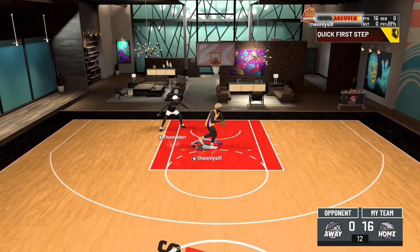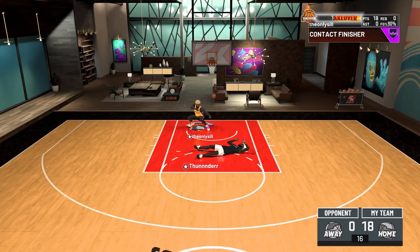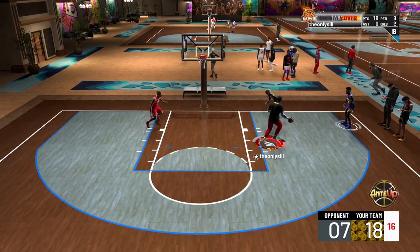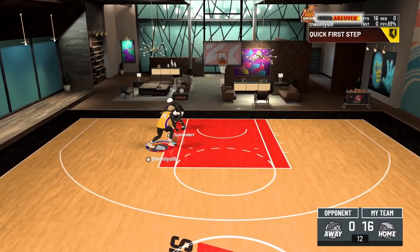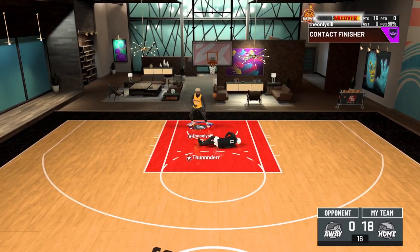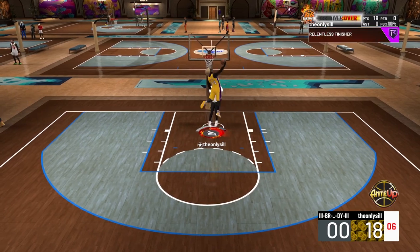At number 6 we have basically the same animation as number 8. The only difference is that you point at them and they're on the ground longer. You can see the little point at their head, and they face the wrong way when they're on the ground — that's literally the only difference between number 8 and number 6. But I'm ranking every small detail, so this gets the number 6 spot.